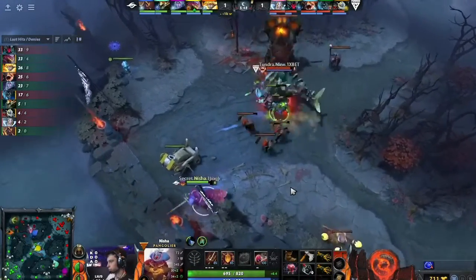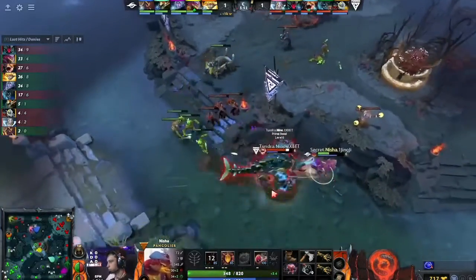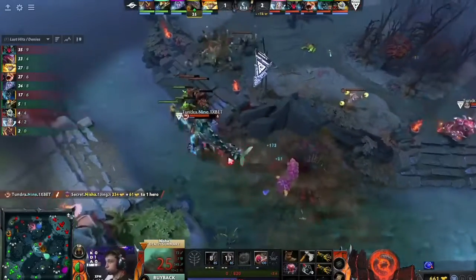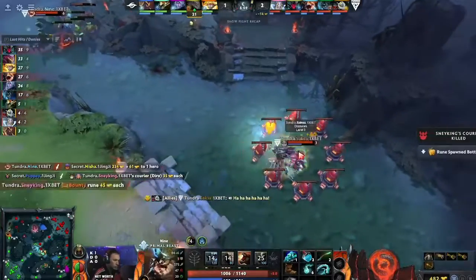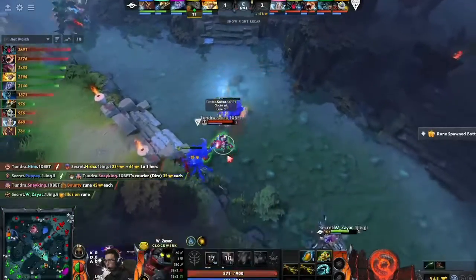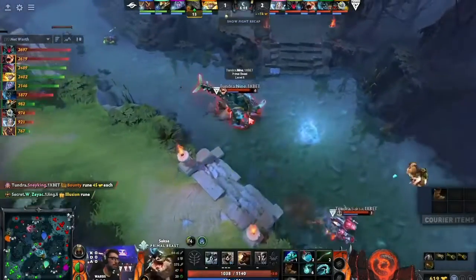The benefit for Secret is this Dawnbreaker is going to have a pretty fast six — he's already level five. And speaking of ultimates — Nisha does have his ultimate, but Nine! He timed it perfectly! He was level five and three quarters, but he knew as he cleaved through those creeps he'd get his level six, and he gets the kill. A huge one on Nisha. That is twice now he's managed to pull that off. This guy's just piecing it up in the lane.